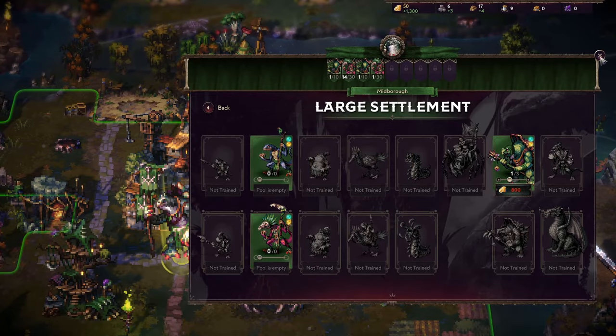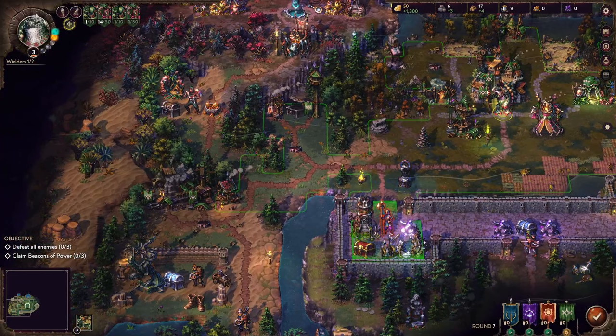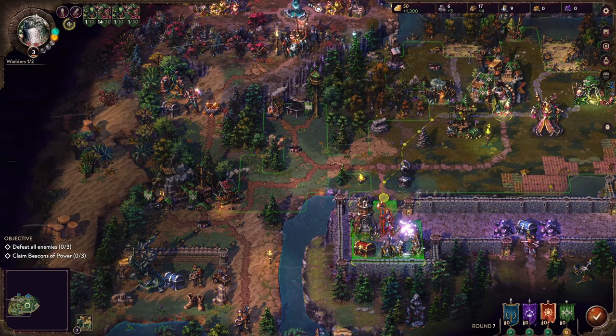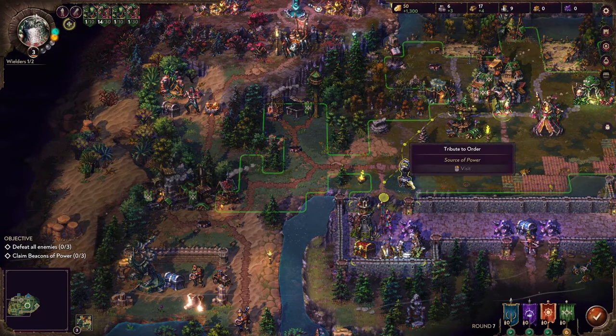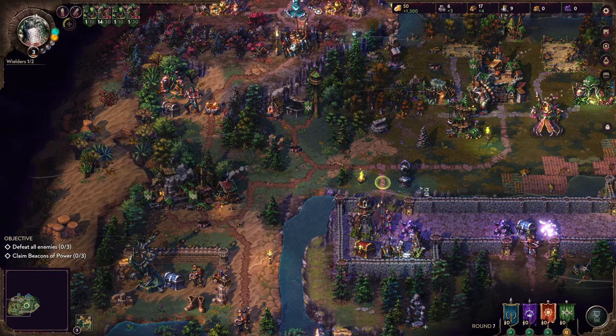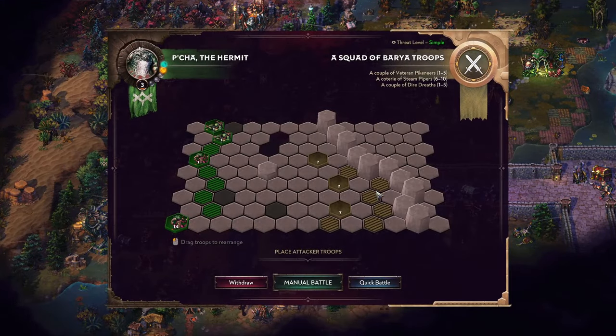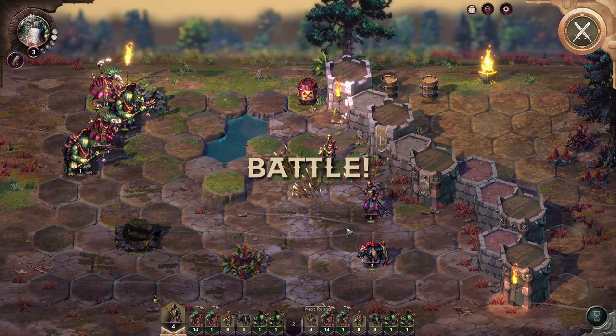Let's grab some more shamans first of all — and that's all of our gold. Apparently this is now a simple fight: they have some diadress, some steam pipers, so no ranged troops. Tribute to order — I don't think we need some extra order essence in this battle. Let's see what these guys are up to. I don't like this map because of how tight it is. Because there were some walls around, the battlefield is going to be smaller as well.